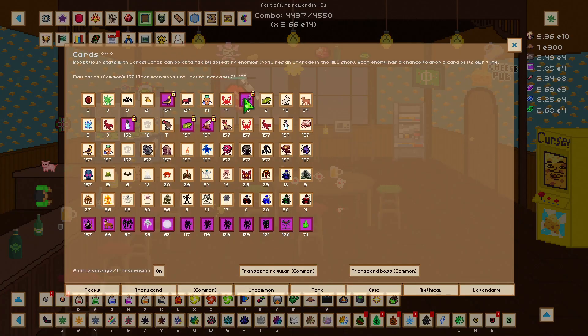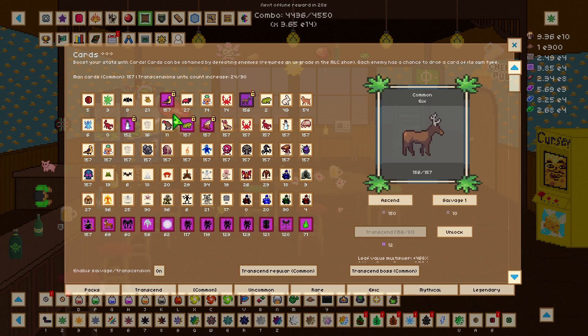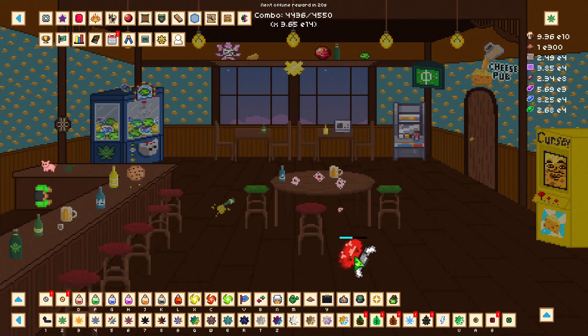Another thing I might focus on a little bit is getting my cards up — I'm going to try to get them up to 200 over the next couple of weeks, maybe 3. I definitely want to increase my max card count so I can utilize more of the tower bat, elk, and snowman cards, especially since I'm going to be farming green flame for cards to get more bonuses and more damage to help with progression.